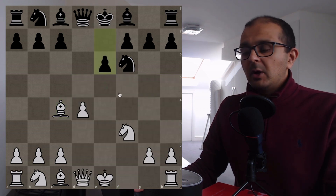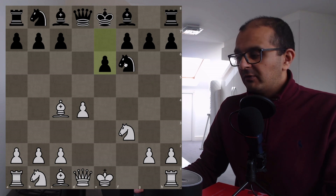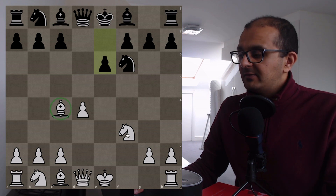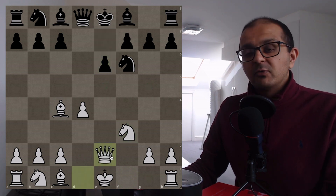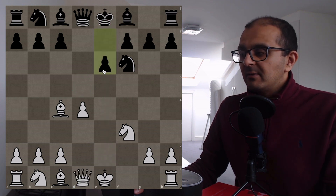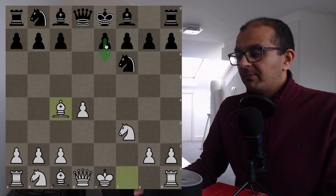After e6, much of Black's advantage has been eroded. If you turn on the engine, Black had something like a minus one advantage, but that's getting closer to zero now because Black's position has become very passive — the light square Bishop is hemmed in, White's pieces are very active. One of the ways to put pressure on this position is to play Queen e2, which exploits the pin and helps gain control over the d5 square. If your opponent plays e6, you've already got a positional gain out of playing this line.